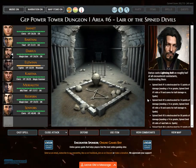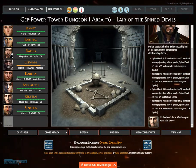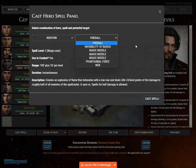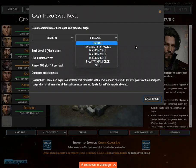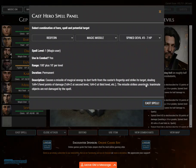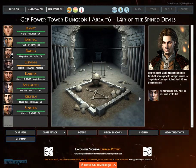Darius casts lightning bolt on roughly half of all encountered combatants, electrocuting them. Spined devil number one is electrocuted for 12 points of damage. Needing a 14 or greater, Spined devil number one rolls a 19 and saves for half damage versus spells. Redfern casts magic missile on Spined devil number three, striking it for 10 points of damage.